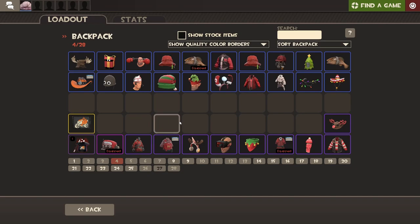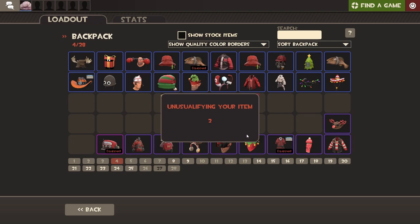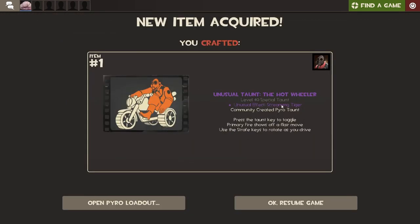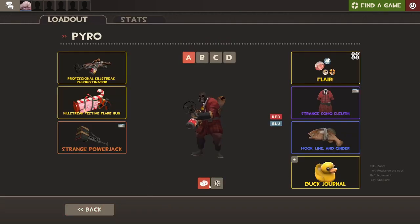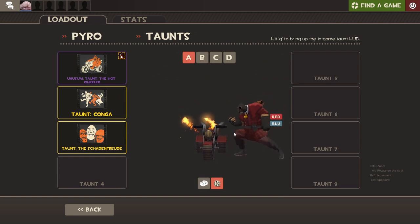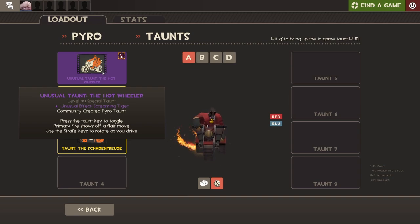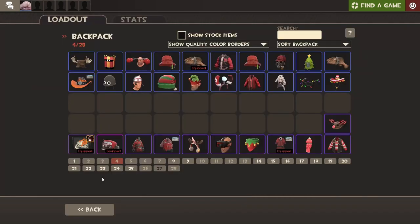I actually went on to Backpack.tf and bought the Hot Wheeler, because I will now apply this Unusual Fire to it. I want to see what effect I get — give me just a decent one. Please. Screaming Tiger — I actually think that's pretty. I like that effect actually. Let me check it out. The effect is a little bit glitchy but I guess we'll take that. That's pretty decent actually — I actually kind of like that effect. The Screaming Tiger — this is what I got.